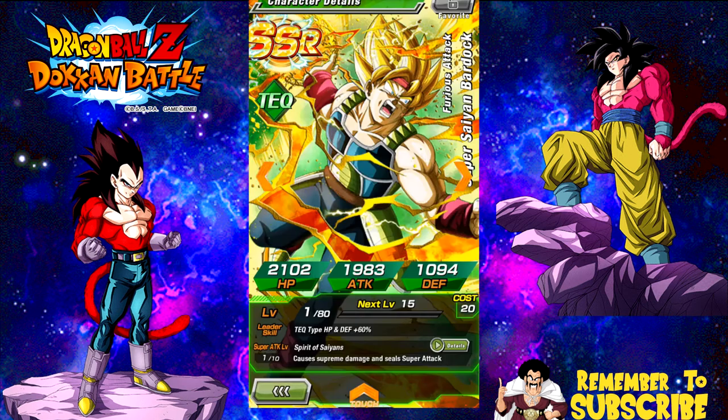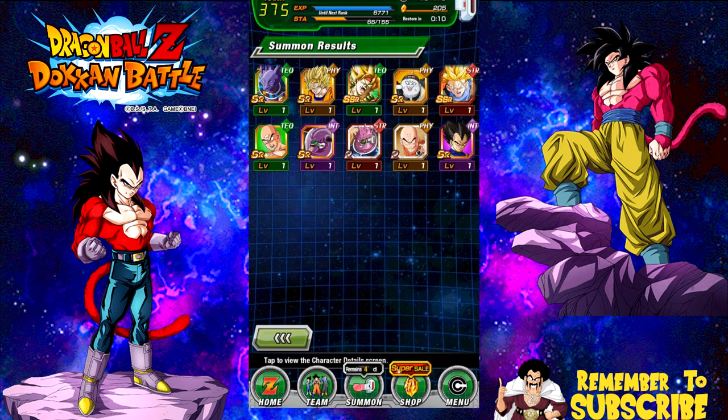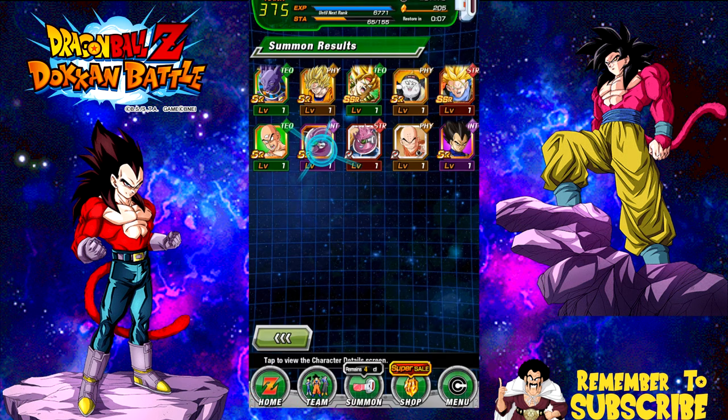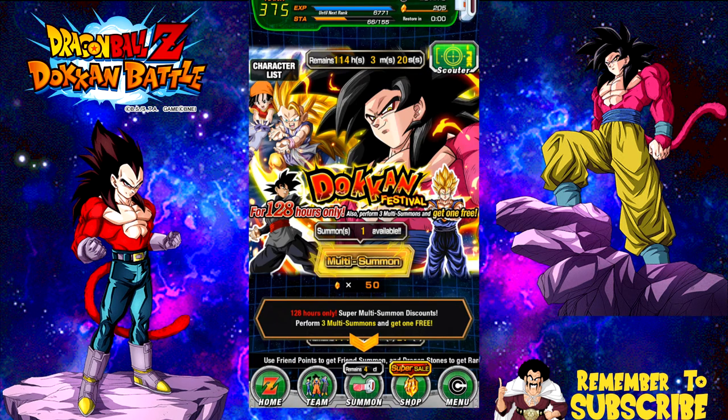We're saving you. I'm so happy I pulled you. We're gonna save the Ginyu too, because when LR Ginyu comes out, I'm gonna need to raise his Super Attack. Those Ginyus don't come up at all, man, I'm telling you.